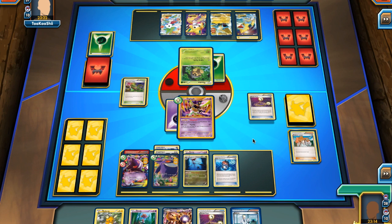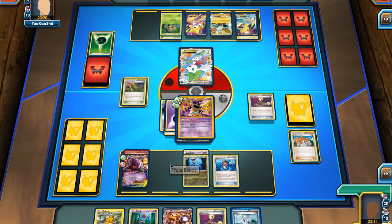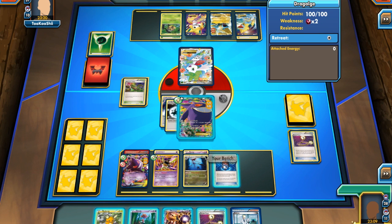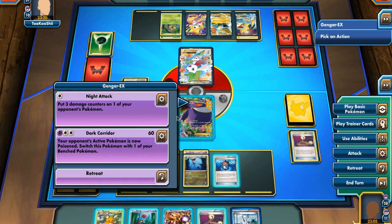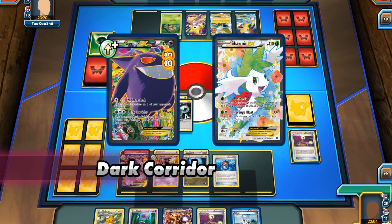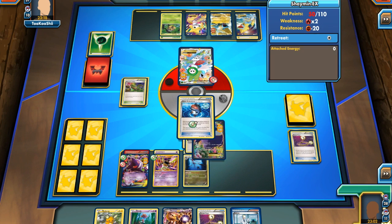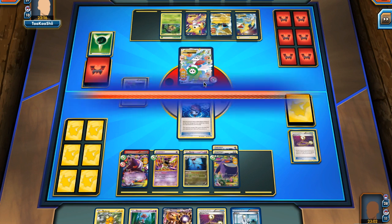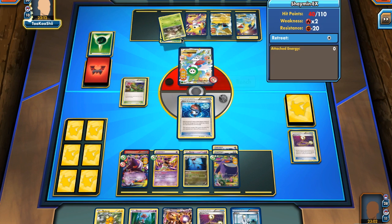He sends up Shaman — I can't one-hit KO it, but I can use Dark Quarter for 60 and send up my Robo Sub into the active. This makes his Shaman essentially useless since I haven't taken any prizes yet, and if it's the first thing to go it'll be a wasted Call for Family.